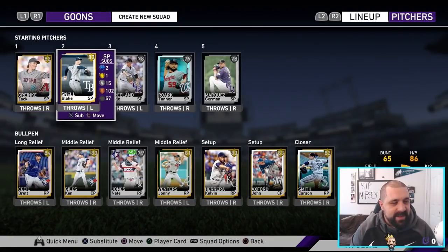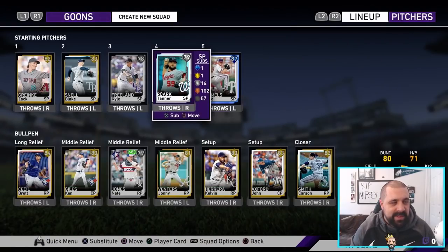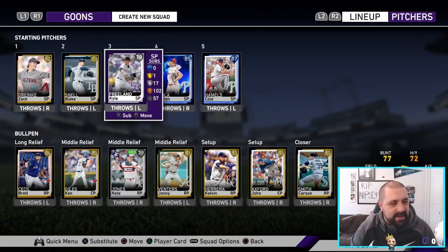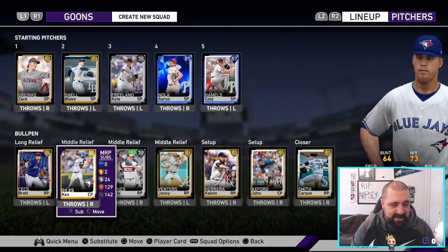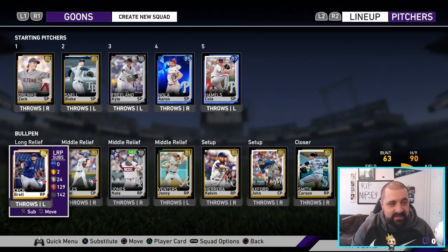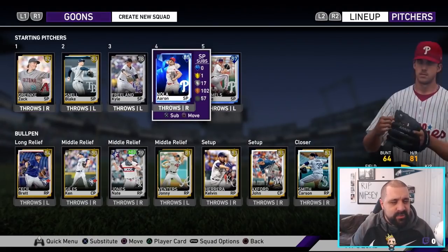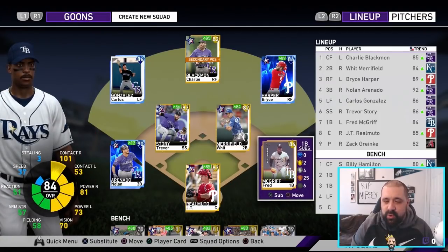I think I'm either going to go after the Reds team collection or the Braves next, which will give us a diamond first baseman — whether it's Freddie Freeman or Joey Votto. You guys let me know which one you think has the better reward card. Here is our pitching staff — we're going to throw Cole Hamels in there and Aaron Nola as well. We're keeping Kyle Freeland in for now but he'll likely get demoted. I'll probably get rid of Greinke soon too. Our bullpen is decent; we just threw in guys with good velocity from various live series team collections.